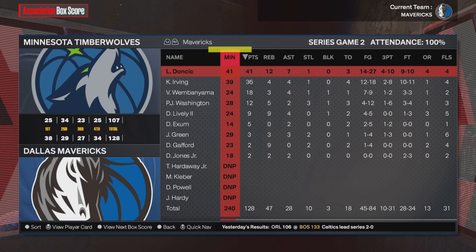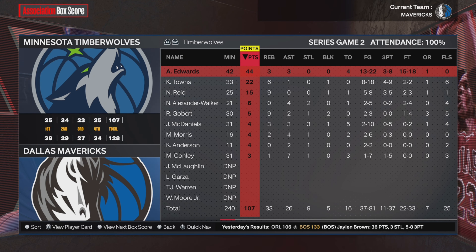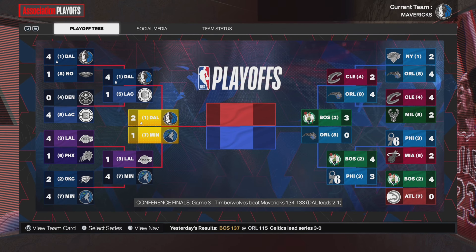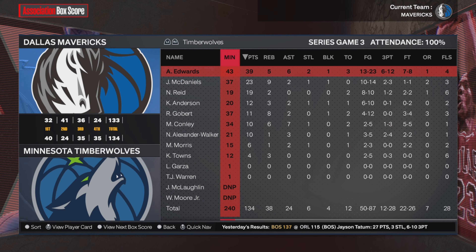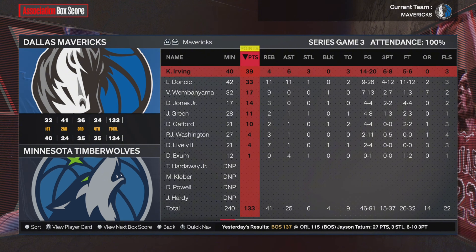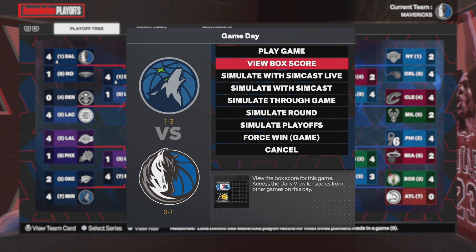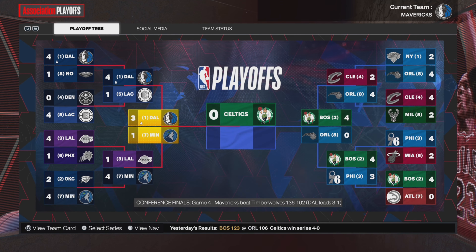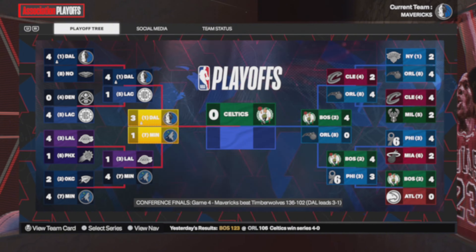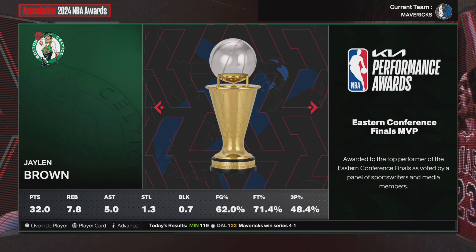In game two, we also get the job done — Luka with 41-12-7, 36 from Kyrie Irving. We're up 2-0 in the series. In game three, the Timberwolves come right back — lost by one point, which is brutal. In game four, we get the job done. In game five, after 46-13-12 from Luka, we win and advance. Luka Doncic is your Western Conference Finals MVP, averaging 40 points, 13 boards, and 11 assists.